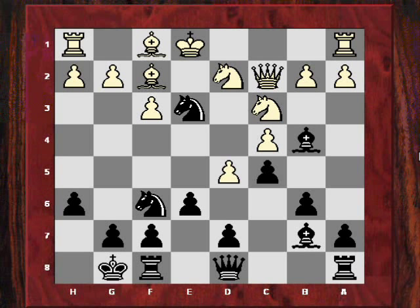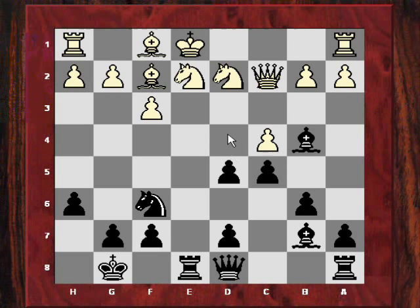After this, White had a very difficult position. Bishop takes e3 was played, and after exd5, Black has the resource Re8 — a horrible pin on White's king still trapped in the centre, plus the immediate threat of d4. Against that threat of d4, Nicholas Pert plays Bf2, and after Re8 check, he plays Ne2.